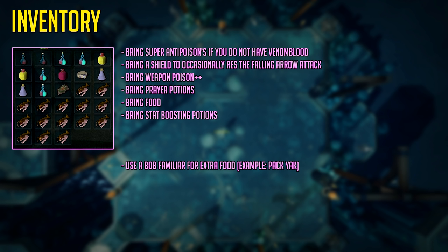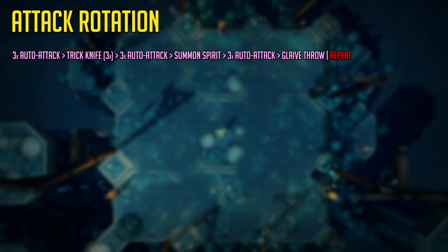Bringing a shield is not necessary, but every time Greg raises his arms after a spin for the falling knives attack, you can switch to your shield to resonance the attack. This is Gregorovic's attack rotation: he will do 3 auto attacks, then the trick knife 3 times, then 3 auto attacks, then summon spirit, then 3 auto attacks, then the glaive throw, and repeat.